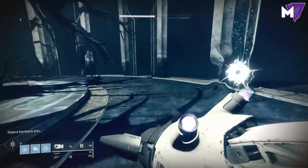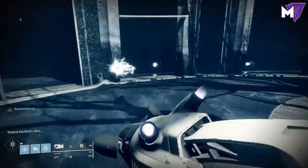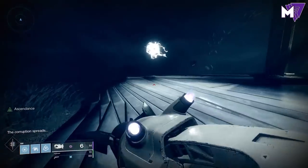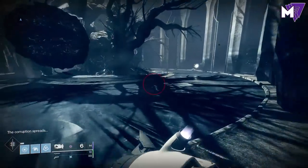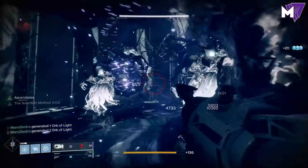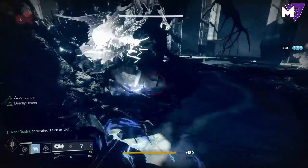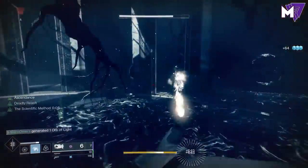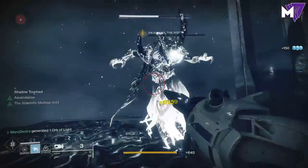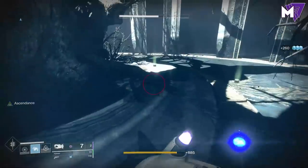You'll also notice I have my Tractor Cannon on right now. The Wizards are going to come around the corner as soon as they spawn up, and we're going to just basically Tractor Cannon them to death. It's going to say 'the corruption grows' on your screen — as soon as you see that, that's when you know that the Wizards are going to actually start spawning. I'm going to just use a quick grenade as well as get a reload on my Tractor Cannon. Knock those two out and you are all done. That's a really fun way of doing it if you want to do it on your Hunter.